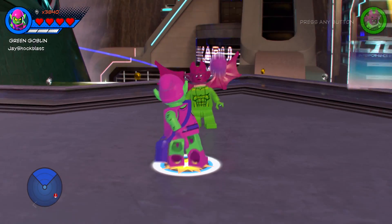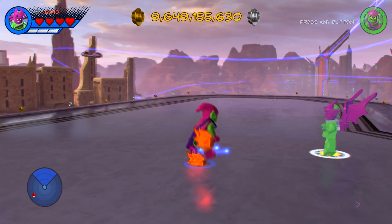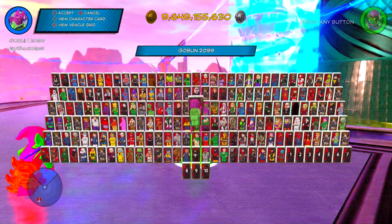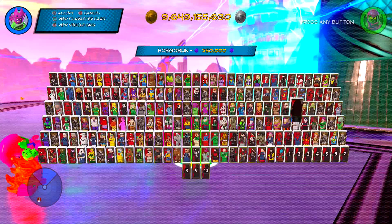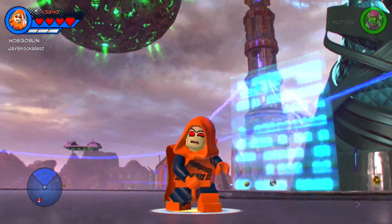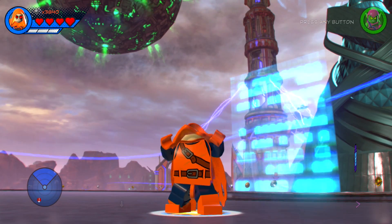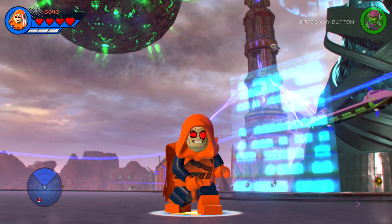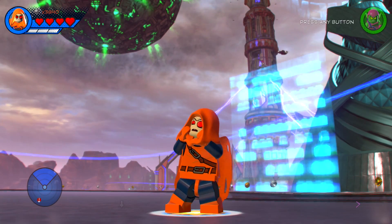We got the Hobgoblin unlocked, but we need to go ahead and get him. There he is next to Howard the Duck and Hit Monkey — 250,000 studs. He is in the 11th level of the game, and that is the Kree level — Kree Search and Development — it's actually the 12th level, I think.